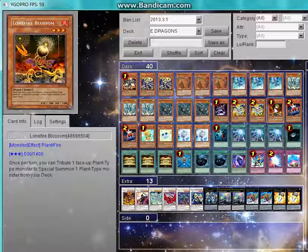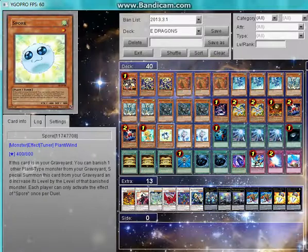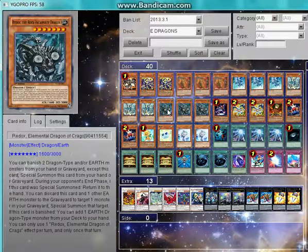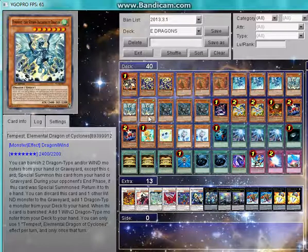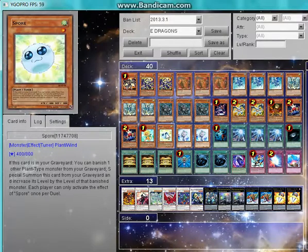With this plant engine, I have one Lonefire Blossom — it's limited to one since its effect is very powerful. I have two Card Troopers, a Dandelion, a Spore, and two Effect Veilers. Dandelion lets you special summon two Fluff Tokens when sent to the graveyard, and since the tokens are Wind attribute, you can remove them to special summon Tempest from your hand or graveyard. Effect Veiler and Spore are used for synchros.